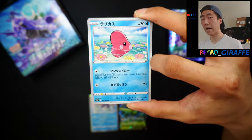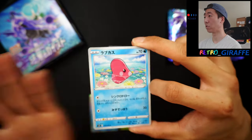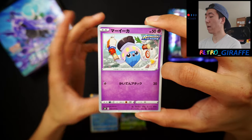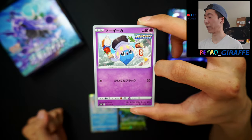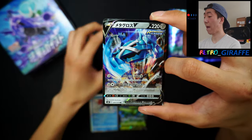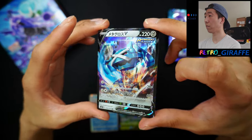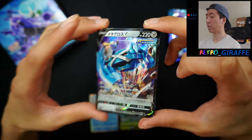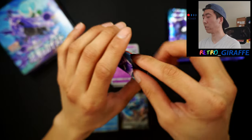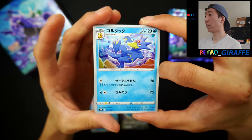Our next pack — we have a Thwackey playing in the snow. I love the whole vibe; the season of this pack is winter and I love winter, so I think that's such a nice touch. We have a Luvdisc, a Seedot, and an Inkay — this is so cute, it's like playing around with the food. And we have a Metagross V — really like the art style, very dynamic and action packed. It's kind of weird how Metagross would be considered Rapid Strike; you would think it's like a single strike Pokemon, but Pokemon does whatever they want.